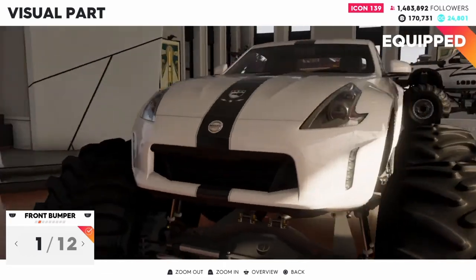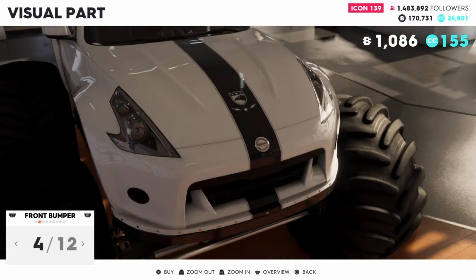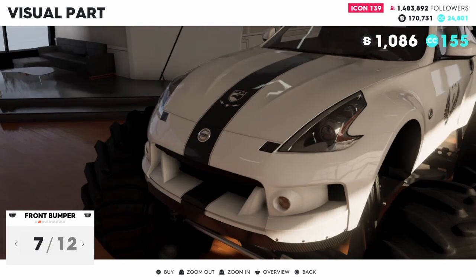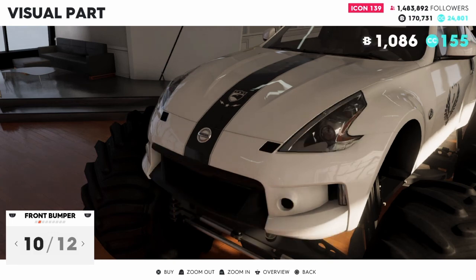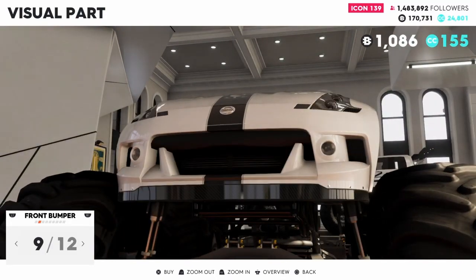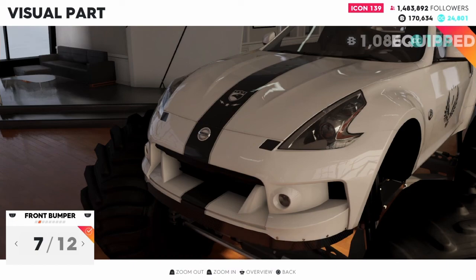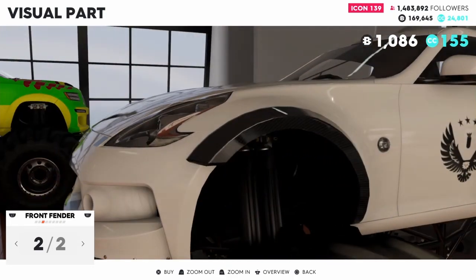For the front bumper we have 12 options. I really like this as stock white to be honest, but we can see how it goes — this monster truck is supposed to look silly, right? That really extends it out. Looks pretty sharp with those metal/chrome looking lights, from carbon to chrome. I'm going to go with seven — that looks pretty sharp. There's a carbon option but I don't think there's a carbon display that matches, so I'm going to leave number one.